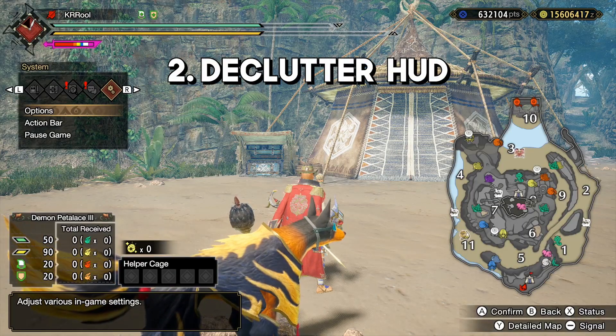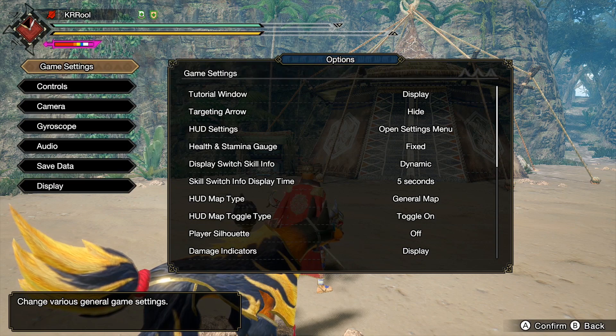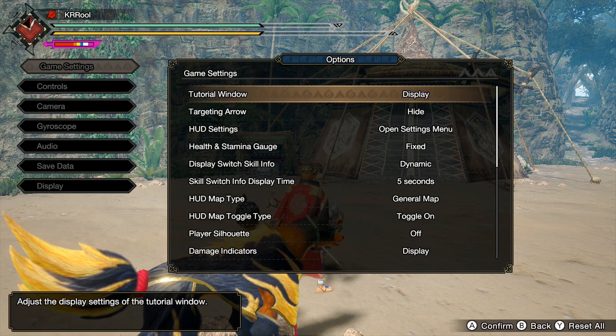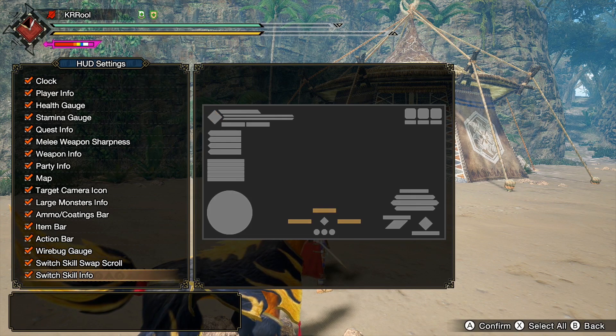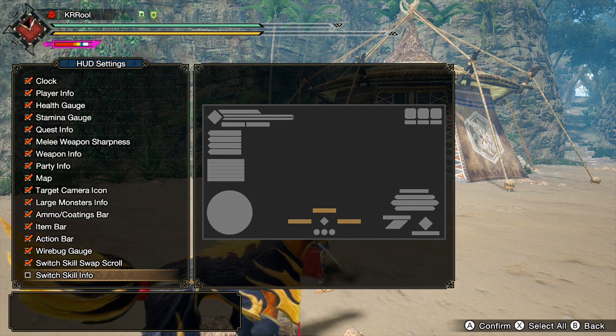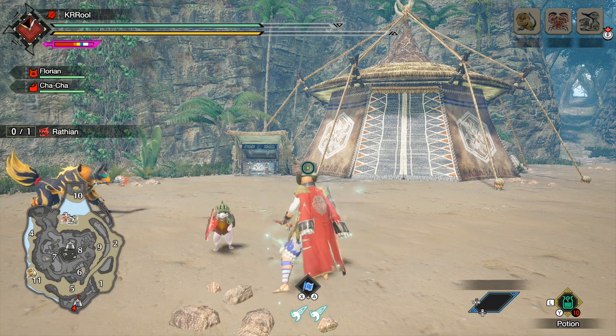Also, if you find all the text for switch scrolls on the screen a little too cluttered for you, you can remove it by going into the menu, selecting game options, then HUD display, and unticking the box for switch skill info. You can also remove whatever else you want from here as well.